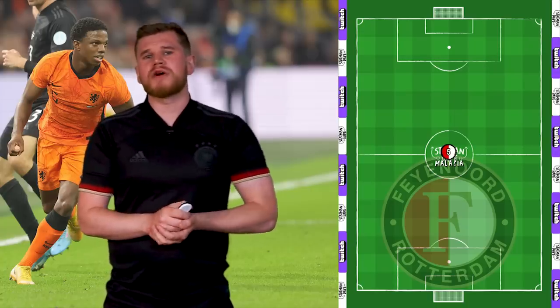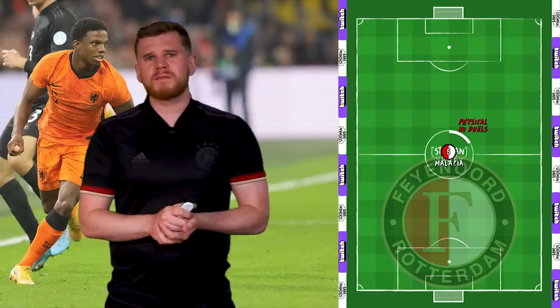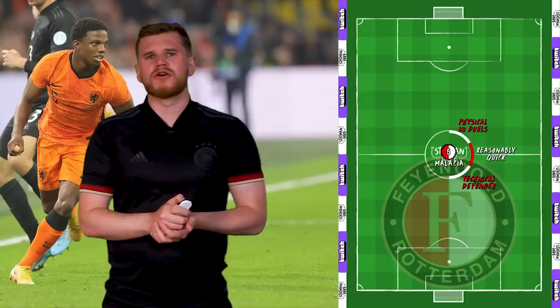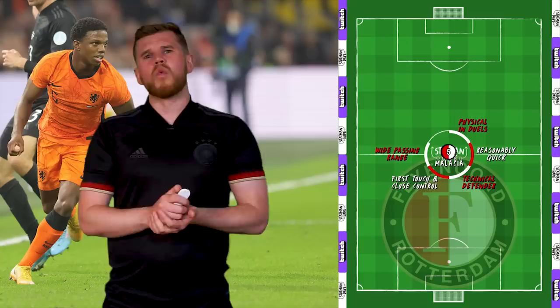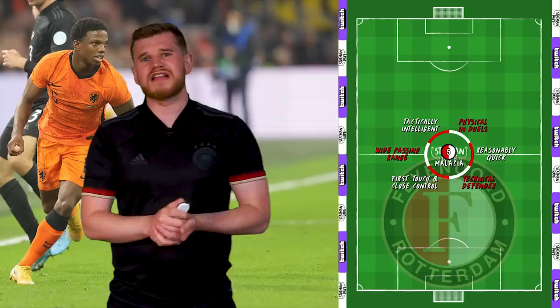The 22-year-old left-back is without doubt a Ten Haag player. Despite being around 5'7", Malacia is fairly physical, especially in duels, which helps him in attack and defence. He's also reasonably quick and a very technical defender. His technical skills as a whole are very good, especially his first touch, close control, and wide range of passing. And finally, Malacia is tactically very intelligent and has a great understanding of the game.